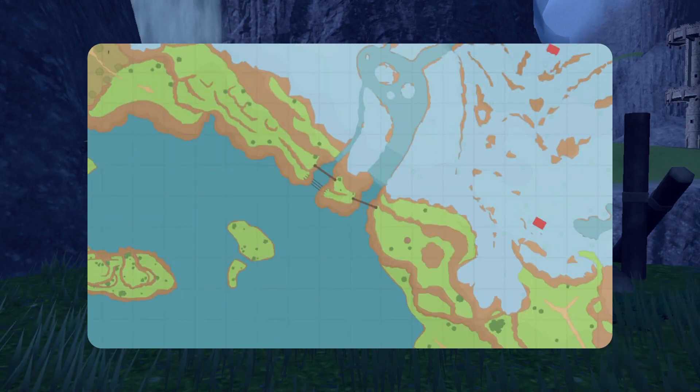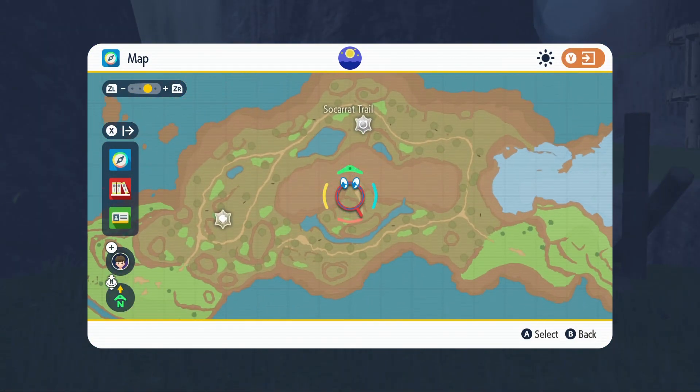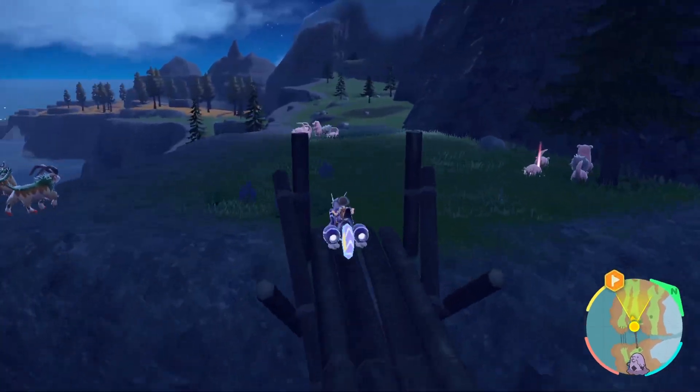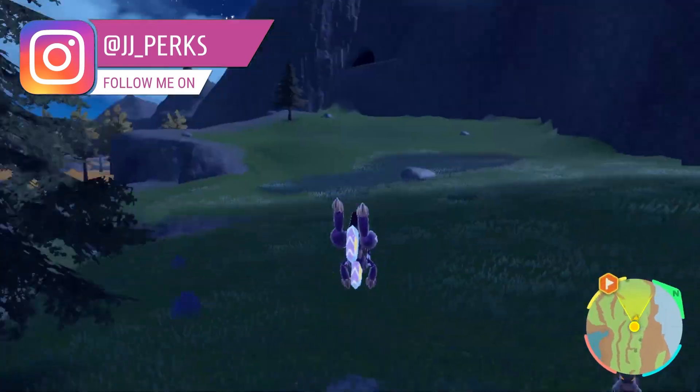To evolve Sinistea on Pokemon Scarlet and Violet we're going to need to use an item called the Cracked Pot. The Cracked Pot is an item very similar to a Water Stone or Thunder Stone where its sole purpose is to evolve certain Pokemon, and that certain Pokemon is Sinistea.